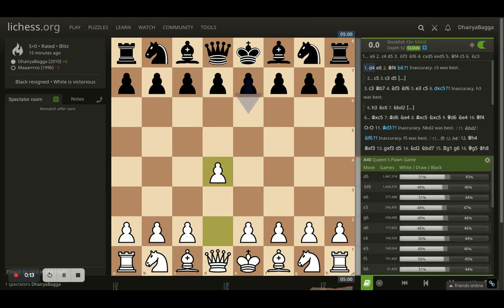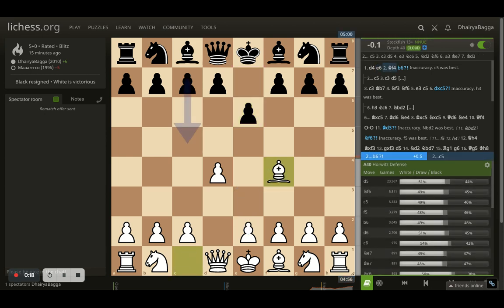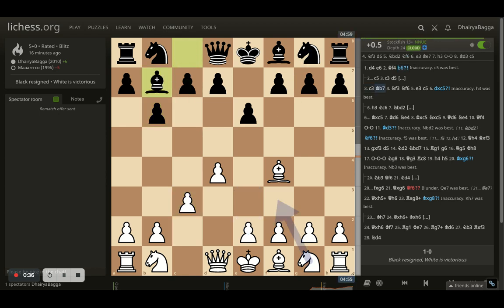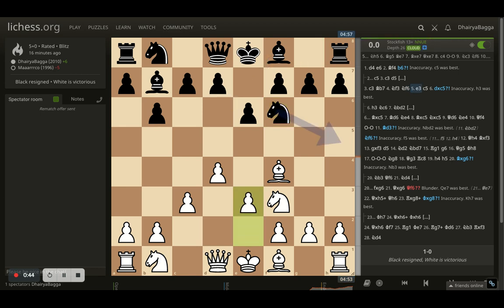I started off with d4, opponent goes for e6, and I played bishop to b6. After that, opponent places b6 trying to develop the bishop from b7. I went with c3 trying to make a solid pyramid in the center. Eventually opponent lines up the bishop, I go with knight to f3, opponent develops knight to f6, and then e3 trying to solidify the center. Opponent goes for early c5 and I take — opponent takes back with the bishop with momentum, developing a piece.